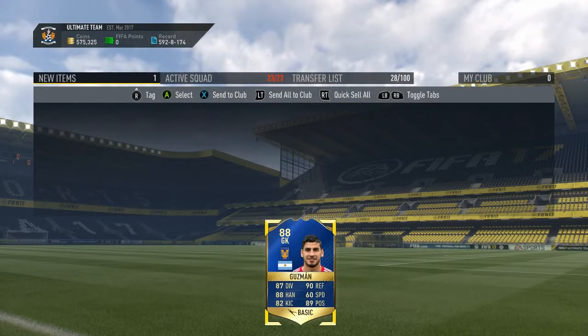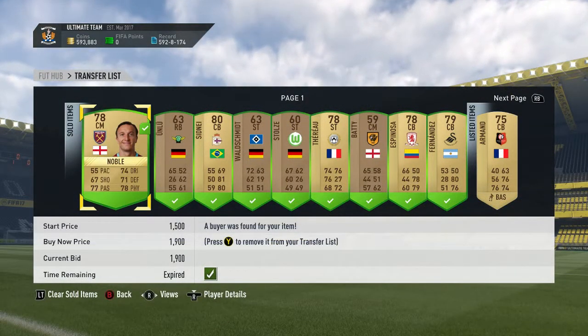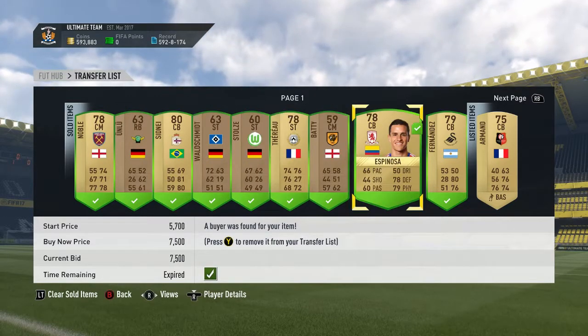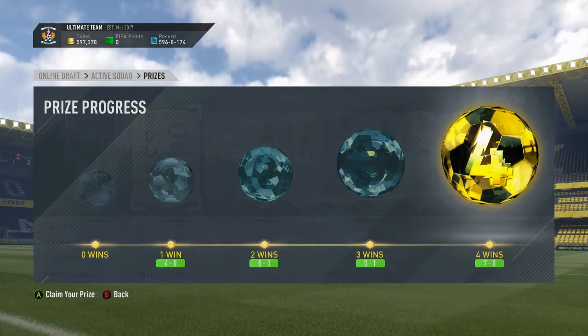I did sell on a lot of players that went for a lot of coins during this time period. Mark Noble went for 1.9k, Sydney for 3k, and that Espinoza guy for 7.5k. That actually brought us up to about almost 600,000 coins.